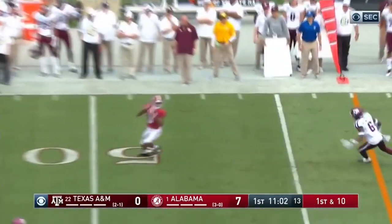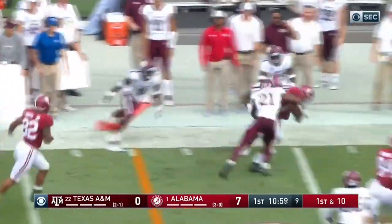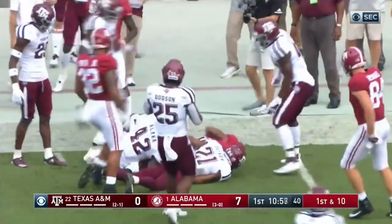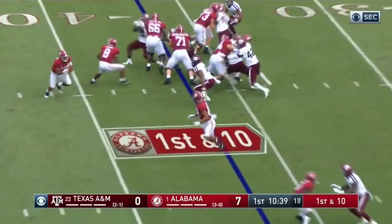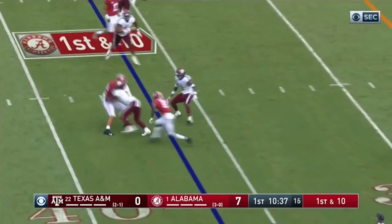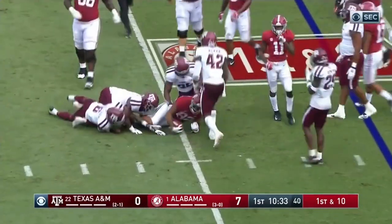Tagovailoa fires out in the flat, wide open. Devontae Smith for the second time today. And he breaks away to get a first down and quite a bit more, down to the 30. Irv Smith the tight end in motion. And Tagovailoa throws out to Smith and he's swarmed under by the Aggie defense.